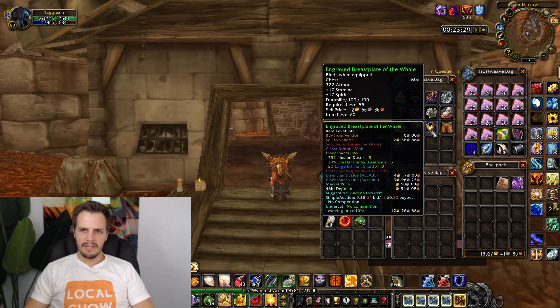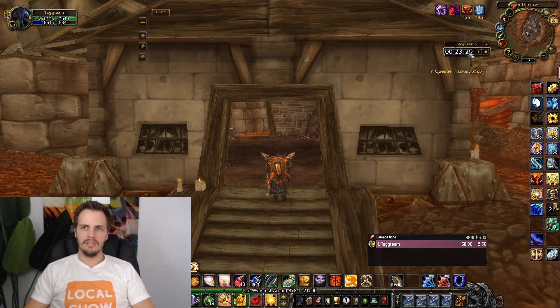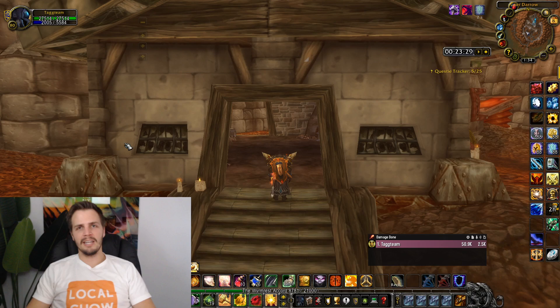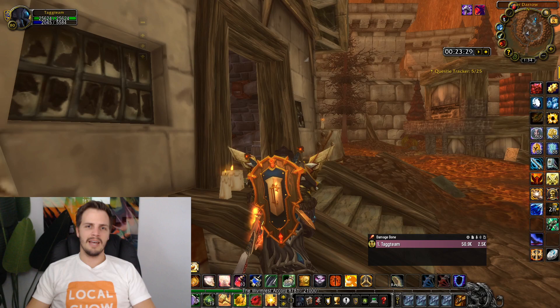No aquamarines this run. Essence of undeath: 6 gold. Bone fragments and crypt fiend parts at roughly 1 gold per 10 — that's 7 gold. That is everything, bringing me to a grand total of 302 gold this run. I did this in just under 24 minutes, which means roughly 2.3 runs per hour. Multiplied out, that gives me 695 gold per hour — almost 700 gold per hour just from running Scholomance. That's by far the best gold run I've ever done.